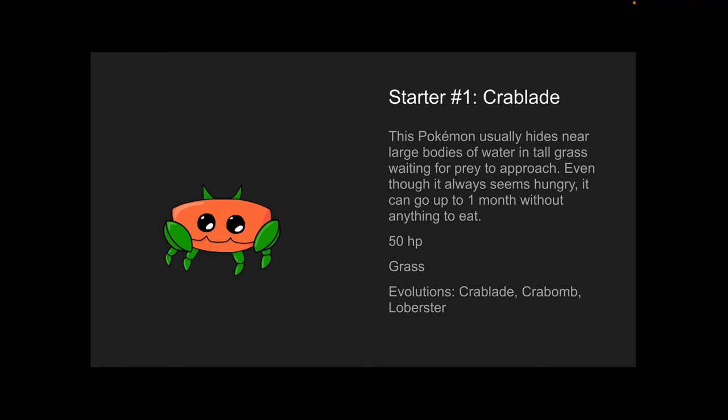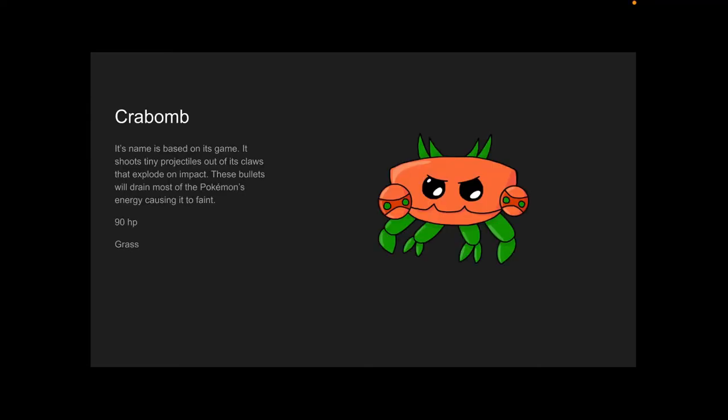This is starter number one, Crabblade. This Pokémon usually hides near large bodies of water and tall grass waiting for prey to approach. Even though it always seems hungry, it can go up to one month without anything to eat. 50 HP, it's obviously a grass type. Evolutions are Crabblade, Crabomb, and Lobbuster. Lobbuster throws bombs at other Pokémon — it shoots tiny projectiles out of its claws that will explode on impact. These bullets will drain almost all of the Pokémon's energy, causing it to faint. 90 HP, and it's grass type.